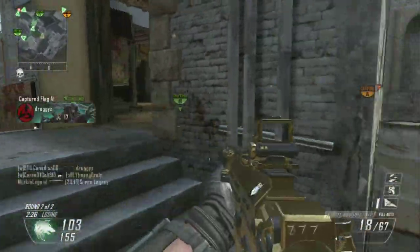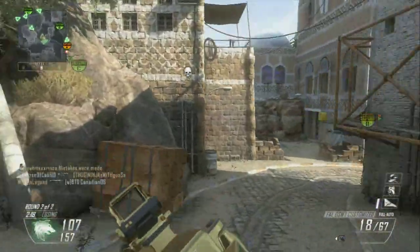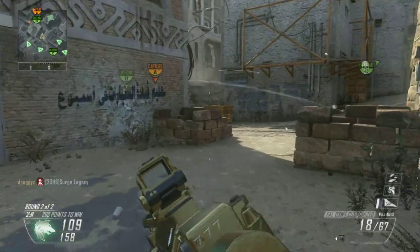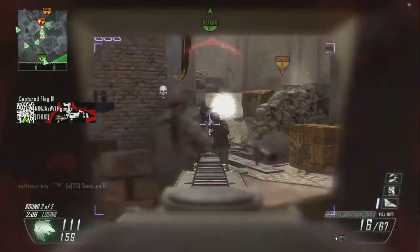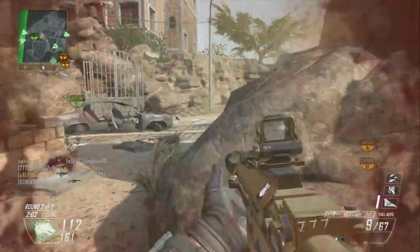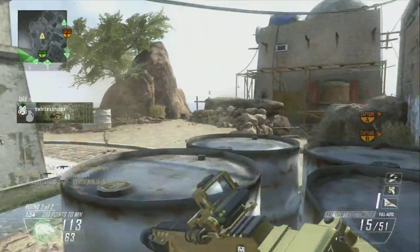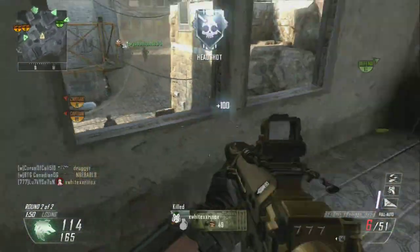At least in this system you still get points for assists, even if you don't get the kill. Even if you go zero kills and 20 assists you can still get some pretty good scorestreaks going and stack on top of that to get the bigger scorestreaks. I really like the scorestreak system. I also love the create-a-class system — it definitely opens things up for all different types of players.